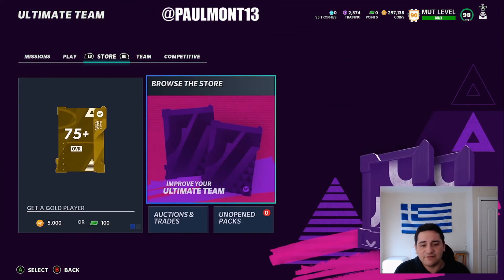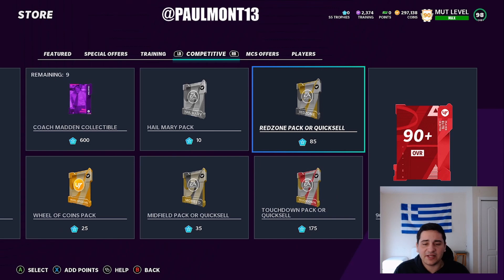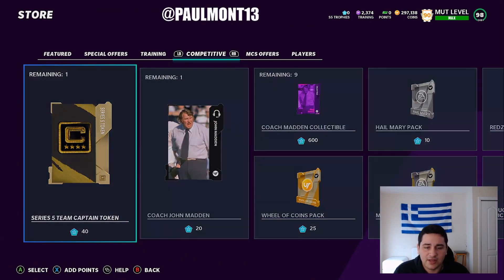Before we get into the coin methods — if you have trophies, spend them on red zone packs. Only take the quick sell; do not take the actual pack. These trophies won't be valid after series 6, so if you have say a thousand trophies, grind up those red zone packs and don't waste them. You're probably only going to keep somewhere between 300 to 500, so spend those trophies now.